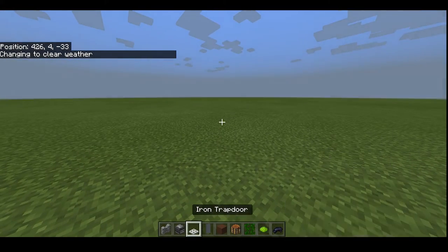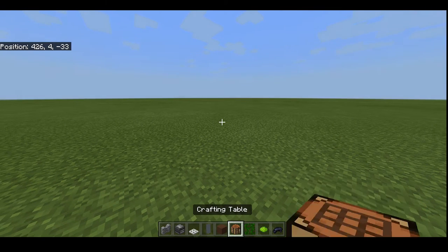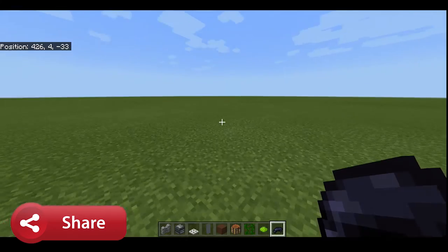You need cobblestone wall, observer, iron trapdoor, grey banner, brown terracotta or brown concrete, crafting table, vines, lime dye, black dye, red dye, and yellow dye.